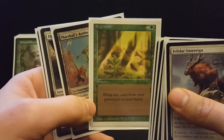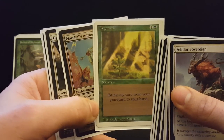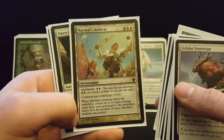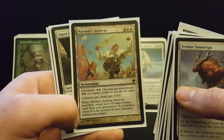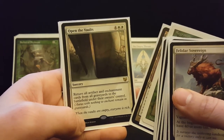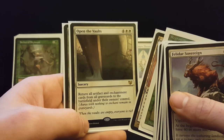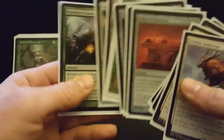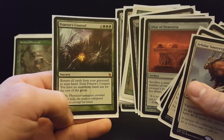Regrowth can resurrect a combo piece or just serve as an early way to get back a big six-mana ramp spell and really get going fast. Marshall's Anthem can bring back all the ETB creatures — super powerful in the late game when you bring back a Terrastadon, a Hornet Queen, and a Resolute Archangel all at once. Open the Vaults returns all artifacts and enchantments — it returns your opponents' stuff too, but generally my stuff is better and I'll have ways to interact with whatever they bring back. And Altar of Dementia lets me sack a bunch of stuff and then cast Praetor's Council to get 30 or 40 cards back into my hand and just take over the game.